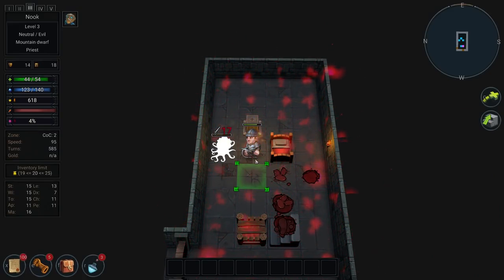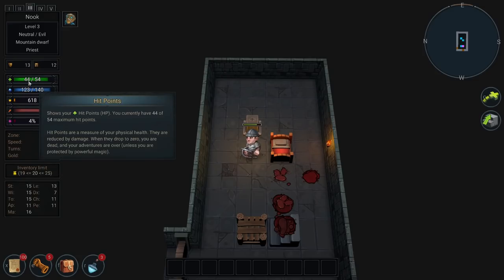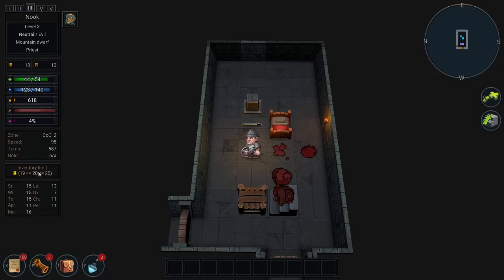So corruption is the thing over here — I didn't point this out too well. Hit points, mana or power points, experience points over there. We've got satiation — there's no hunger in the game yet. And then corruption points, which isn't in the game yet either. There's my inventory limit on this side and all my stats over there.